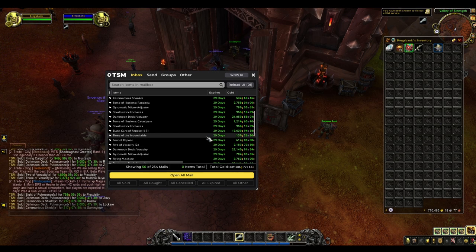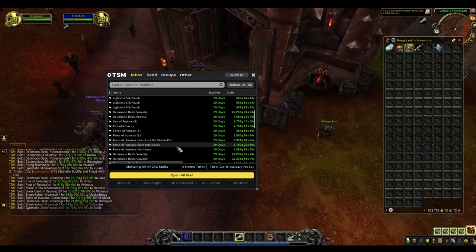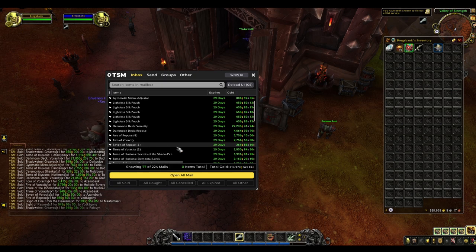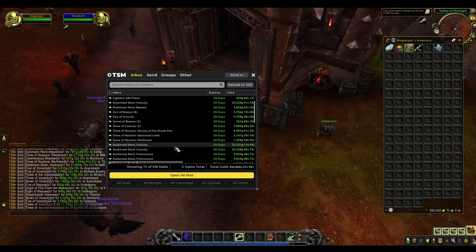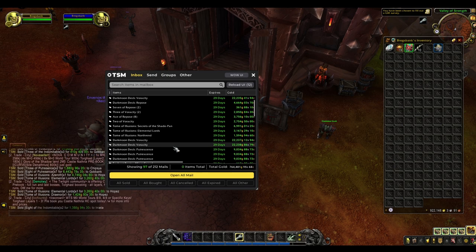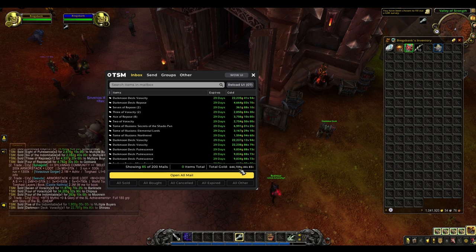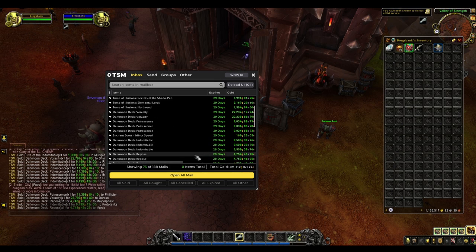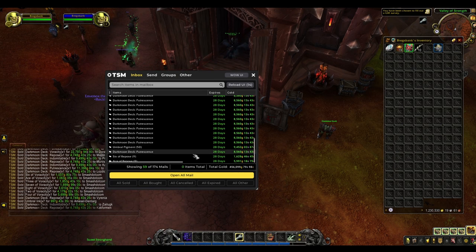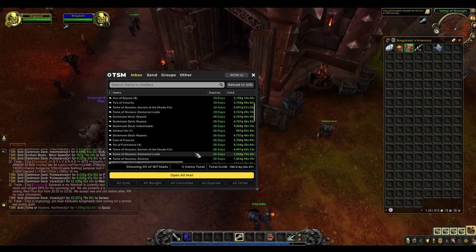Some Tomes of Illusions, some more cards. My flying machine sold! Some engineering things have sold too. The Tomes of Illusions are just such a steady seller — I probably should have been selling them for the past two weeks, but I got too excited with the Shadowlands stuff. Another 700k or something is coming in now — again, Tomes of Illusions, Darkmoon decks, more Darkmoon decks, some pigments, more Darkmoon decks, all of that good stuff.